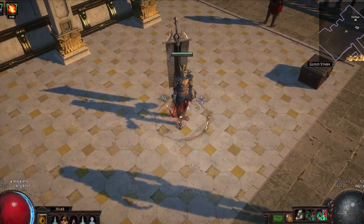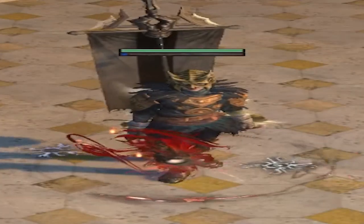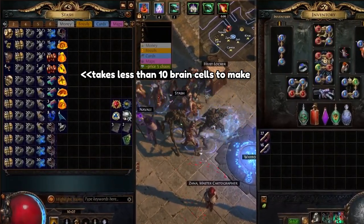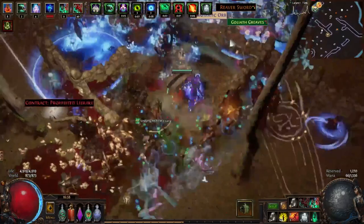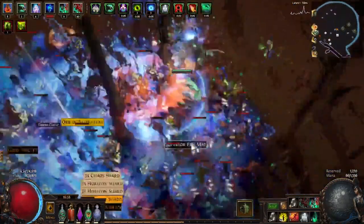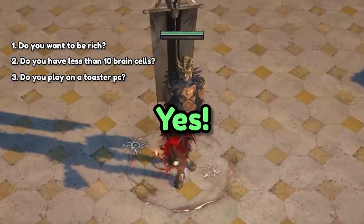Do you want to learn how to make hundreds upon hundreds of chaos orbs? Do you want to deploy less than 10 brain cells to generate enough currency to fund the nation of Wraeclast? Or do you want to limit test your video card to prove to all your homies that the PC is indeed the superior master race? If you answered yes to any of these questions, then hit subscribe.